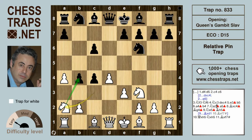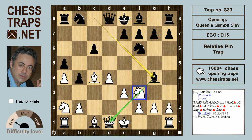After black defends with a5, the pawn on c4 is now free for recapture. After Bxc4, black would be advised to play a move like e6, but the move Bg4 is almost losing. It looks decent — it's pinning the knight on f3 — but this is a relative pin.